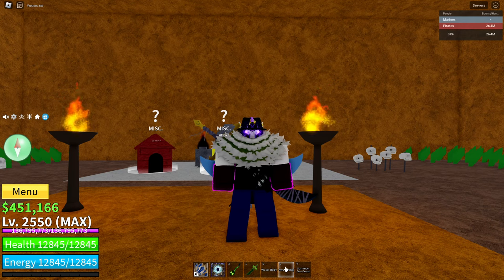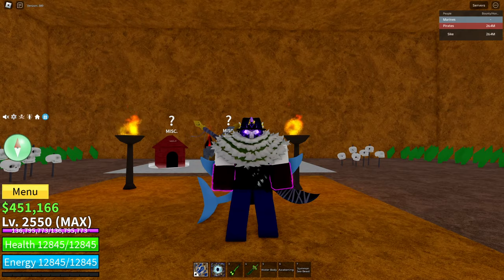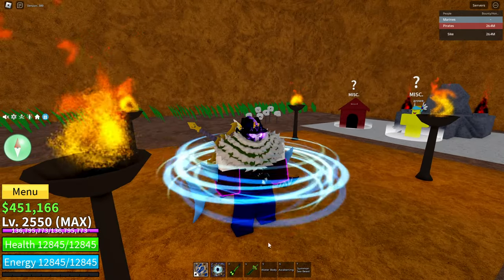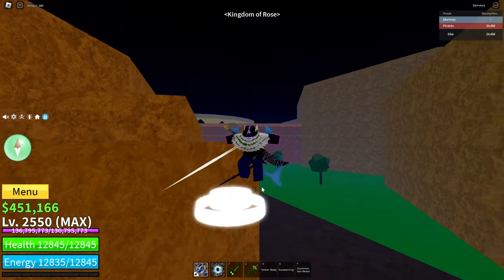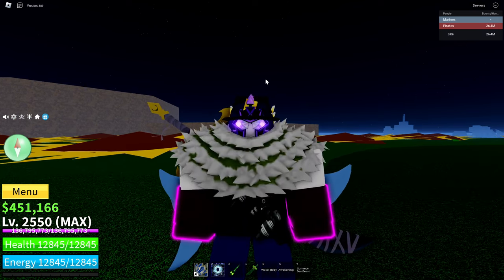It will give you one of the abilities as shown down here — I have the Water Body, which you can activate by either selecting it and clicking, or by pressing the T key on your keyboard. If you enjoyed or found this video helpful, please like and subscribe. See you all next time!